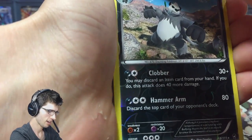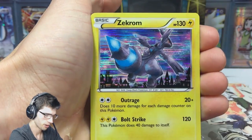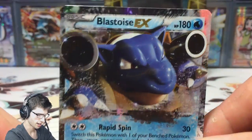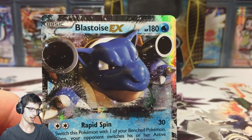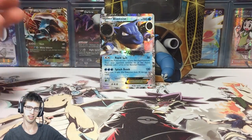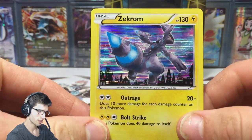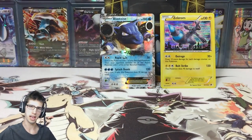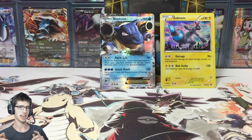I did enjoy opening this tin. So our pulls were: a reverse rare Pangoro, a reverse rare Forretress, the holo Zekrom with Outrage and Bolt Strike, and the Blastoise EX as the freebie as per usual. Let me know in the comments below if you guys got better pulls than me in this tin - I know there are a lot of people who can pull better than just the holo Zekrom. Legendary Treasures is known for just being easy to pull from, nothing too amazing. If you enjoyed the opening, be sure to subscribe, leave a like, and I'll see you guys in my next opening!